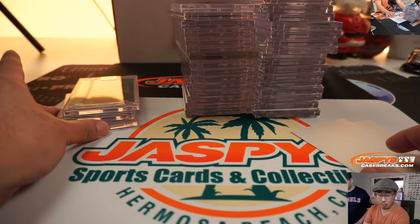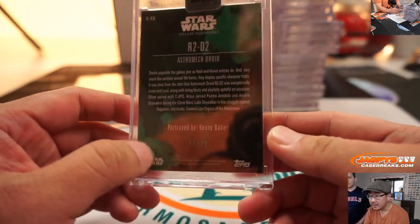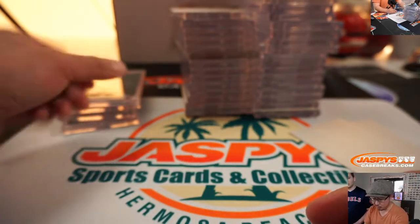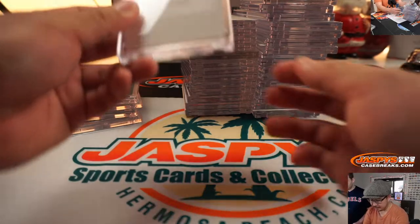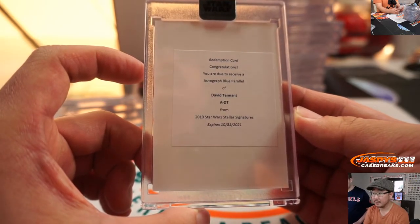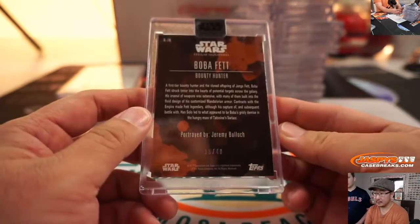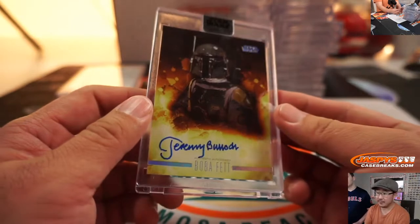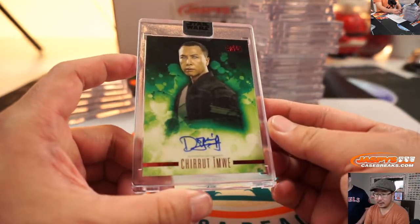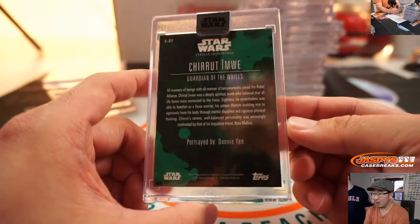Redemptions will go to zero unless a person straight up gets it. There's David Tennant — autographed blue parallel. There is Boba Fett — Jeremy Bullock as Boba Fett, 38 out of 40. Chirrut Îmwe — 1 of 1. Donnie Yen.